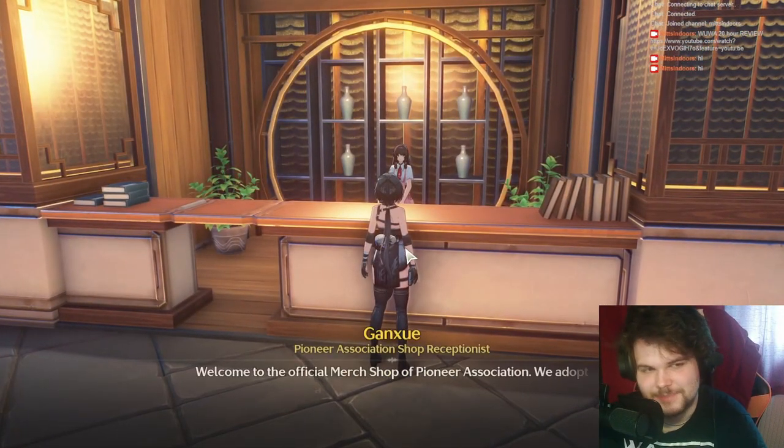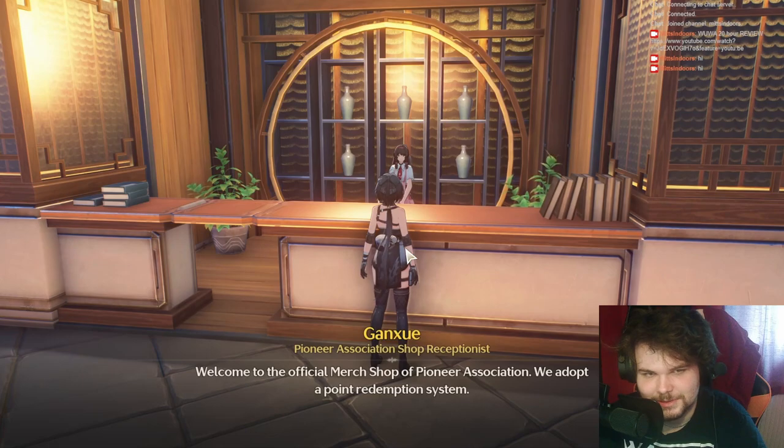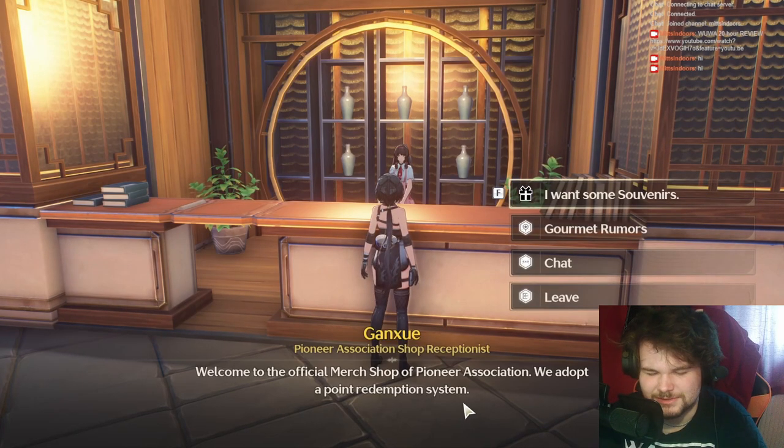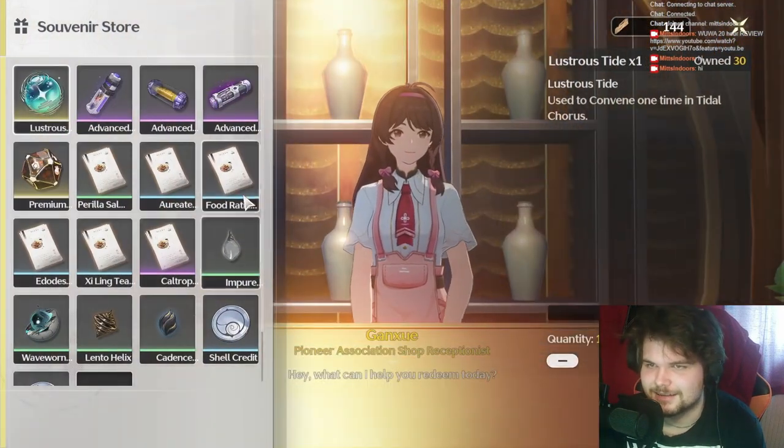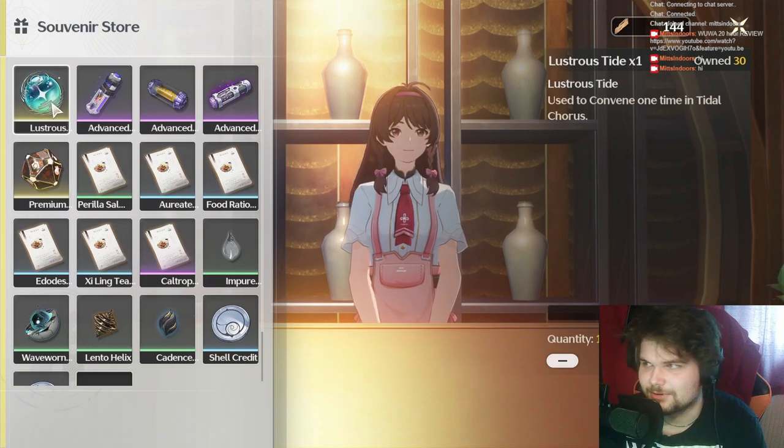The souvenir shop — if you play Honkai Star Rail, it's kind of like how you have on the space station the guy you go to to use your special currency. I think it's called Hertha coins. So that's what this is: you get this special currency from this region, and from it you can buy things.